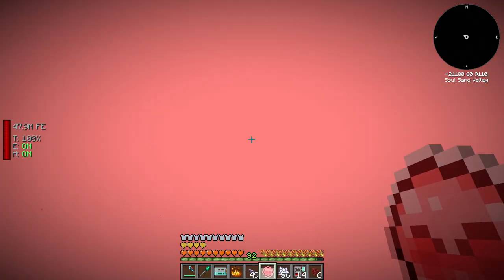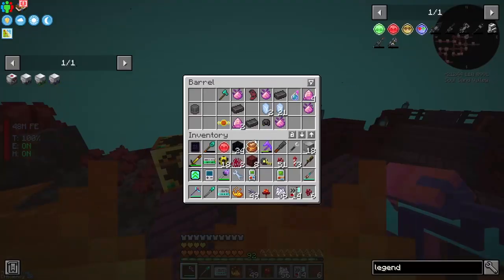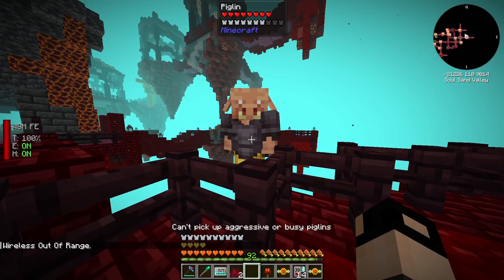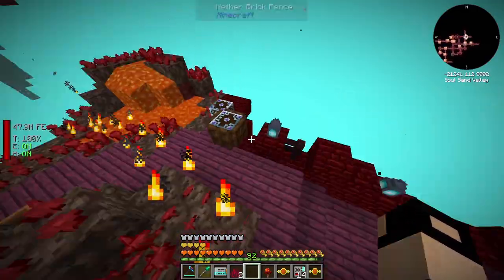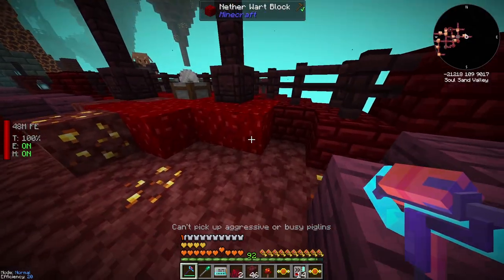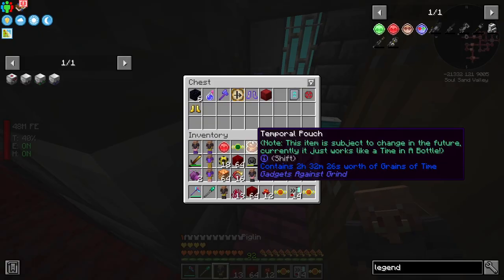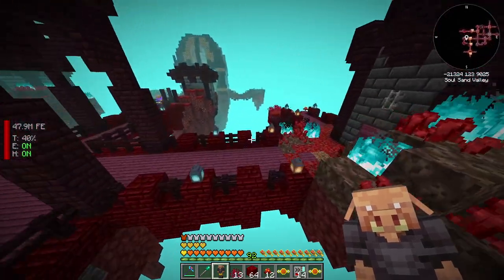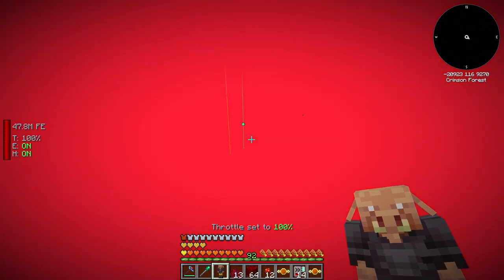We head into the Nether and find what we need - the fungus and loot chests. There are piglins here, and I think we can pick them up with shift right-click - you can't pick up aggressive or busy piglins though. I found some gold equipment, so we should be able to pick them up now. We also got some Netherrack blocks - that's exactly what we needed. Check out those boots, holy moly!